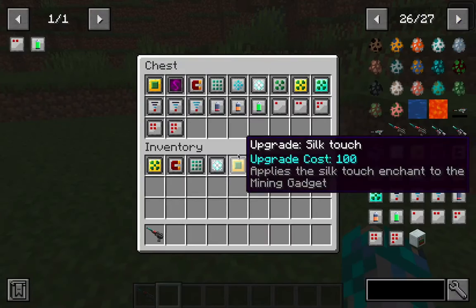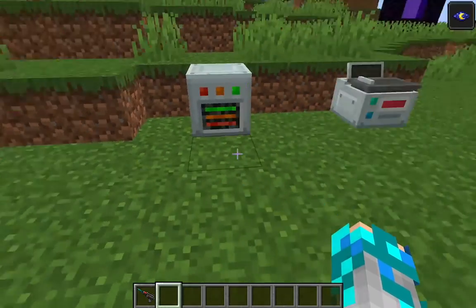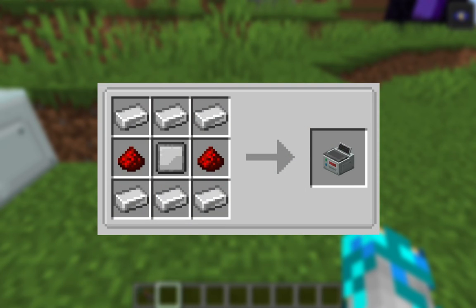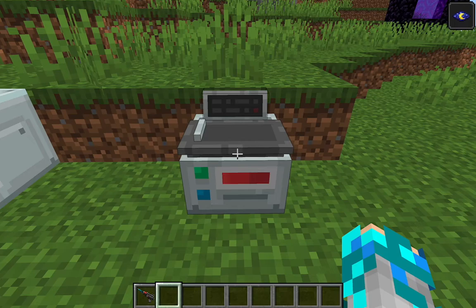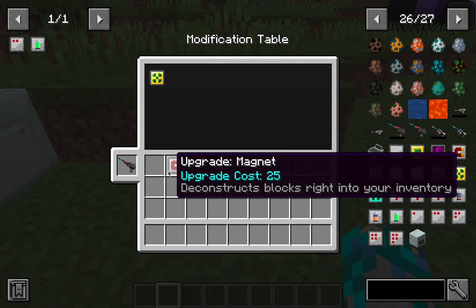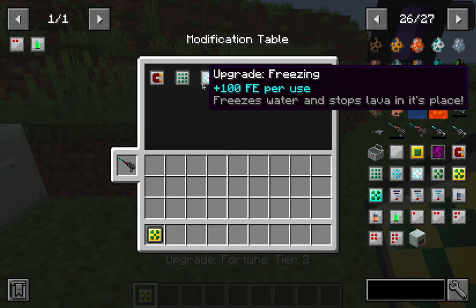Next, I'm gonna talk about the upgrades on your gadgets. To add upgrades to your mining gadget, you'll need a modification table, which is crafted with six iron ingots, two redstone dust, and a blank upgrade module. Once you craft it, just place your laser here and shift click on the upgrades that you want to add in. To remove the upgrade, just click on it again.